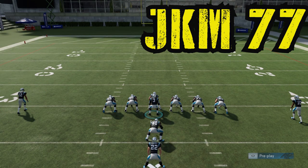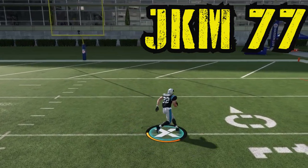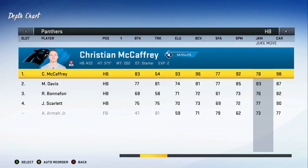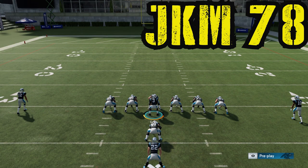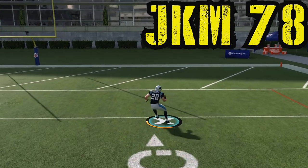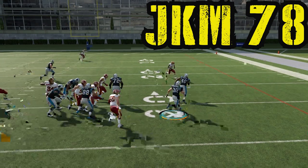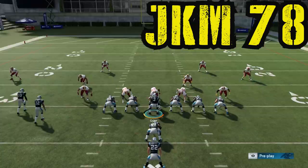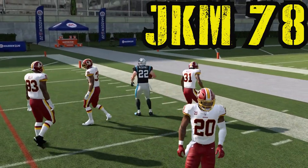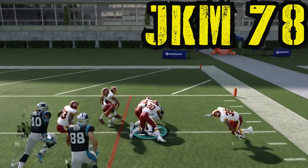Now switching to 77 juke move — you can see we still get that slow juke at 77. So we know it's not good at 77. But wait — if you go just one point up from 77 to 78, check out what you get: ankles, ankles, ankles — ghost, ghost, ankles! That one point to 78 gives you the same gameplay as 99. You're snatching ankles, you're ghosting people, people are missing you — same thing as a 99. So 78 is the magic number whenever you're drafting or getting a player with that juke move.